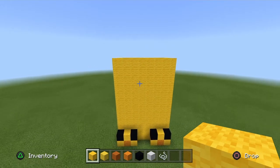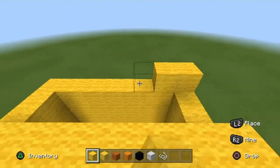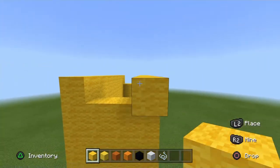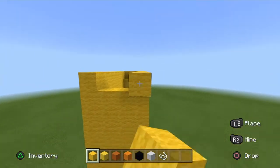With that done, we can move on to his torso. Start off with the yellow wool and just do one row on the front and back, just like so. On the sides, pop out four yellow wool and go in three, just like so, and do it for both sides.